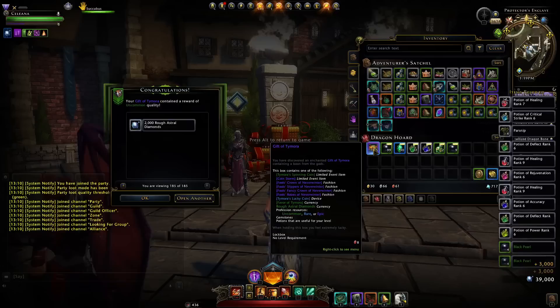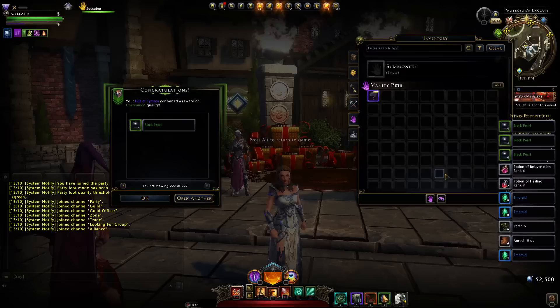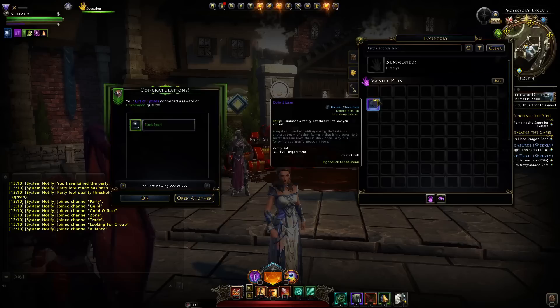It's very disappointing with regards to these boxes — I would not bother farming them specifically. Just play the game as you normally would; you'll get these by questing and doing content like dungeons. The rewards are just very terrible. You can also obtain fashion, like we got the Fool's Slippers of Neverwinter here, and we also obtained the Coin Storm, one of the cooler vanity pets.